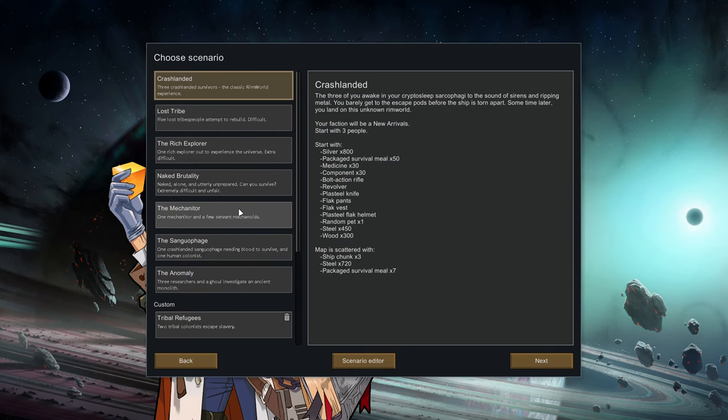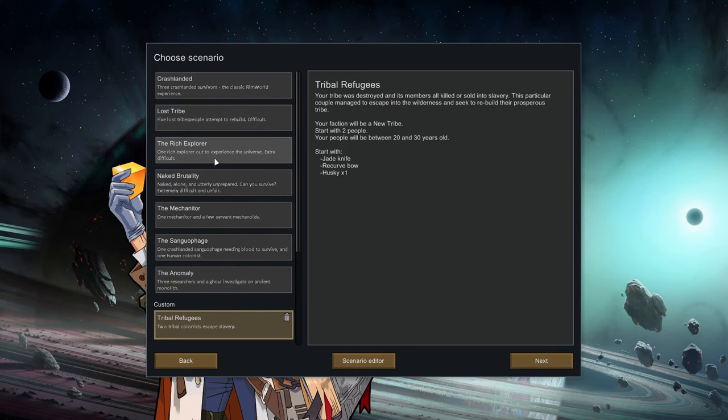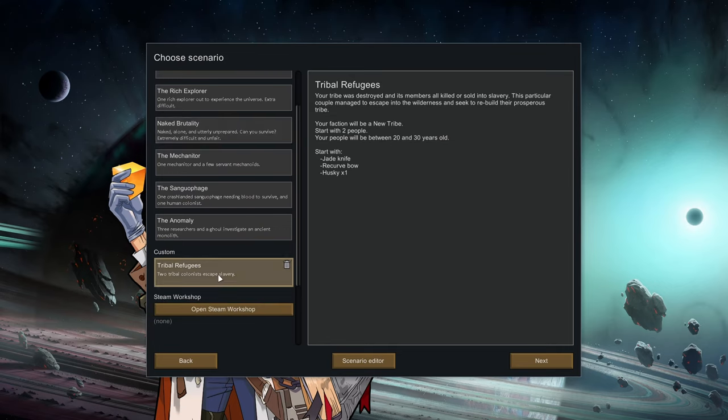Let's create a new colony. For this I've created a custom start. I'm going to start tribal, but I don't like that the tribal start normally starts with five tribespeople, so we're going to start with two instead. I like starting with a small number of people and then growing my colony gradually over time. We're not going to be starting with a whole bunch of extra resources - just a bow, a knife, and a dog.